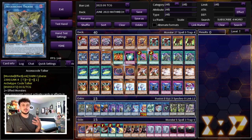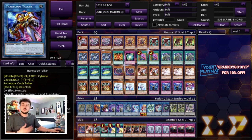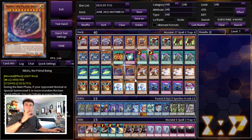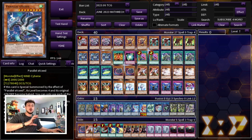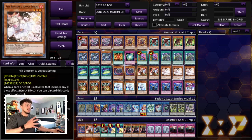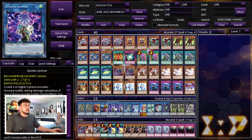Moving on to the extra deck — we're playing two Access Code Talker. This might sound crazy but you need two because Kashtira still exists and is always going to try to hit your Access Code, which is your main way of OTKing. It's easy to get to Access Code but not if your opponent snipes it, so you have to play two. We're playing one Decode Talker Heat Soul and one Trans Code Talker — these are all the generic Cyberse stuff you see in any Cyberse stack. Decode Talker lets you draw more cards, and Heat Soul is powerful because you can combo and then draw hand traps. No deck is really going to play through two or three hand traps, so Heat Soul, Desires, and this many hand traps is really relevant.